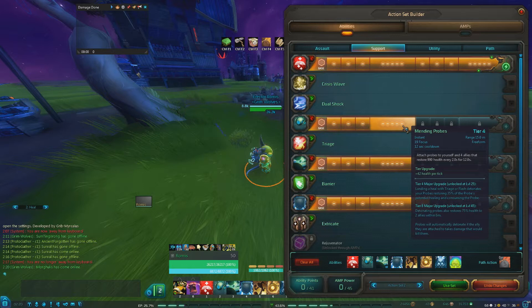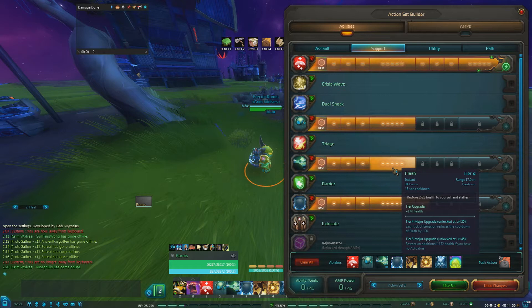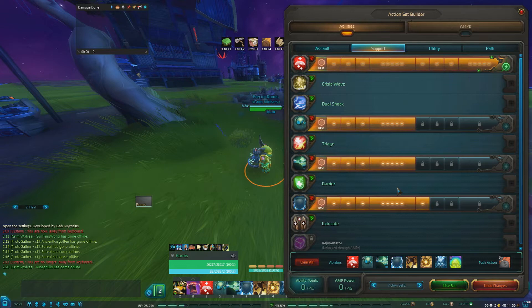After that, I have tier 4 mending probes, just to get the major upgrade. Landing a heal with flash detonates your probes, restoring 35% of the probes' potential healing and consuming the probe. So I use this together with flash, and I use tier 4 because of the bonus — each tick of emission reduces the cooldown of flash by one second.